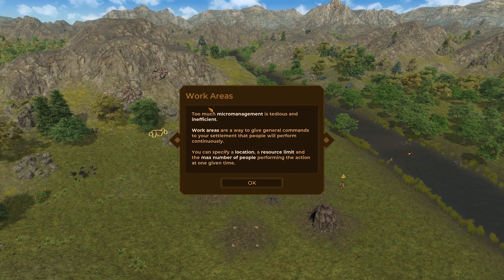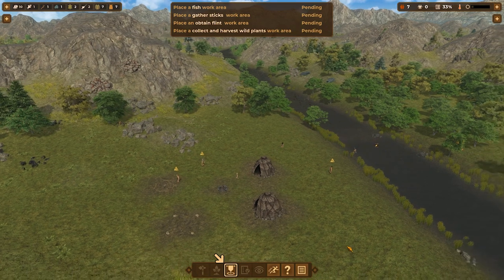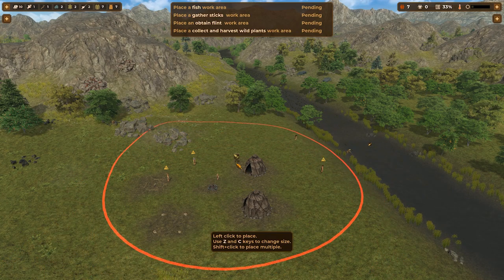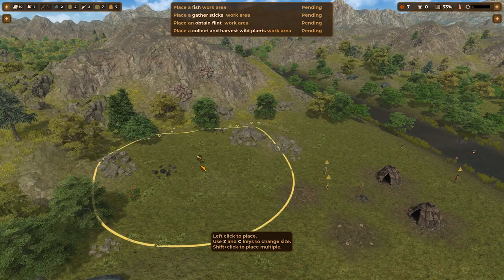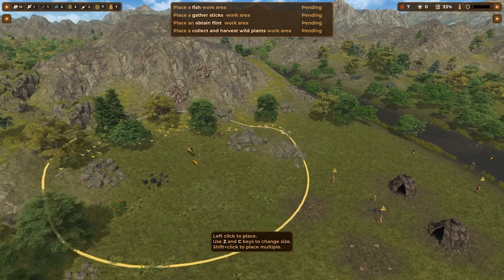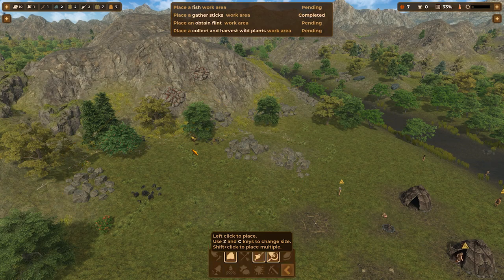Too much micromanagement is tedious and inefficient. Work areas are a way to give general commands to your settlement that people will perform continuously. You can specify location, resource limit, and the max number of people. So, fish work area — there we go. Sticks — we can expand or contract, and there are these little arrows that show up above where sticks are. Let's go ahead and put that right there.